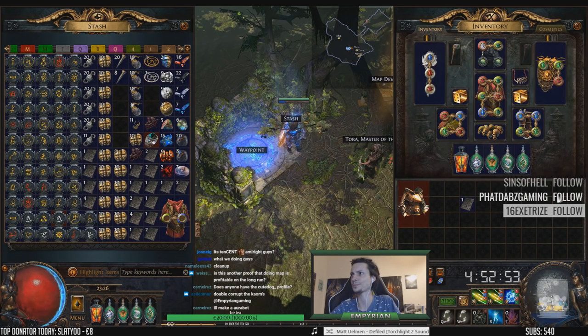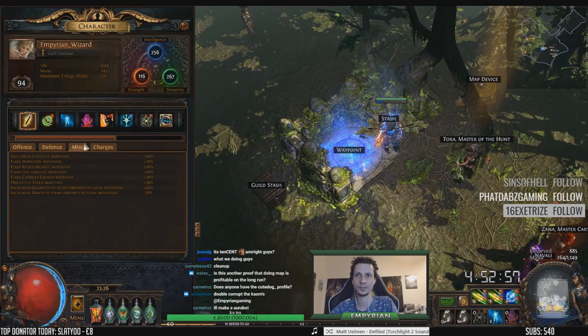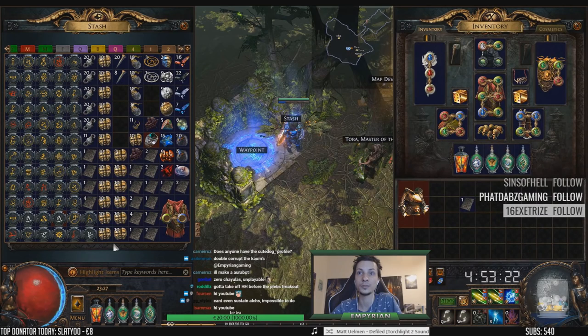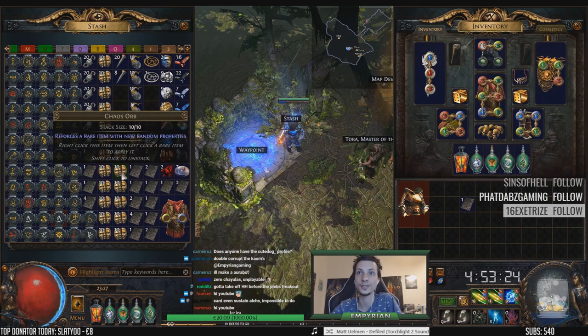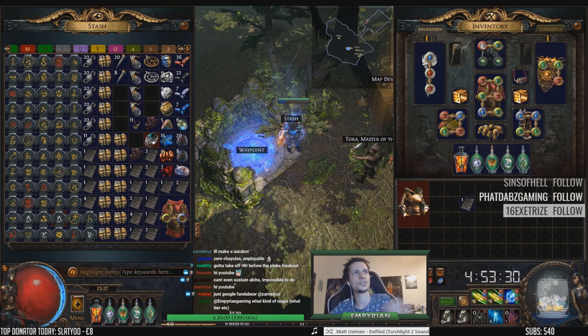And this is what we got - solo 64% quantity, which you can get for really cheap. We got 120, 30, 40, 50, 60, 70, 85. So we got 185 chaos. Let's start writing this down.